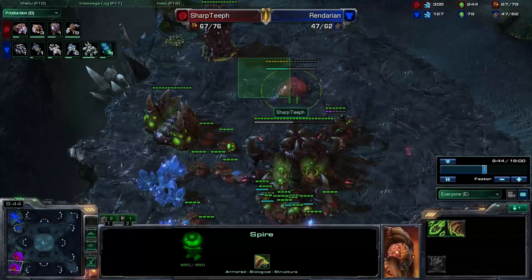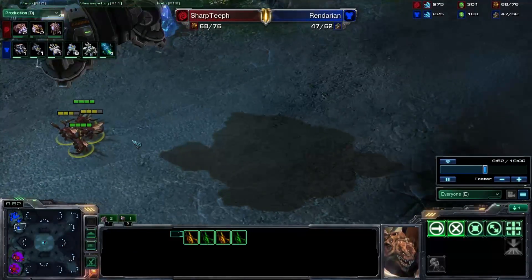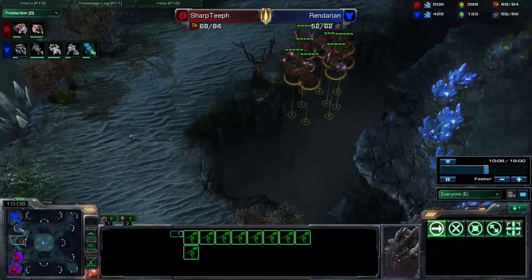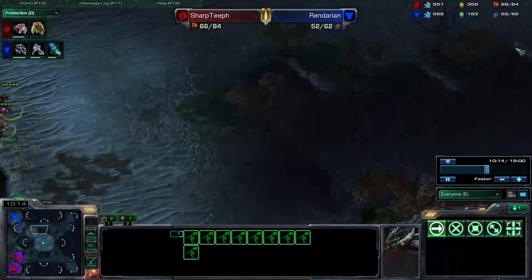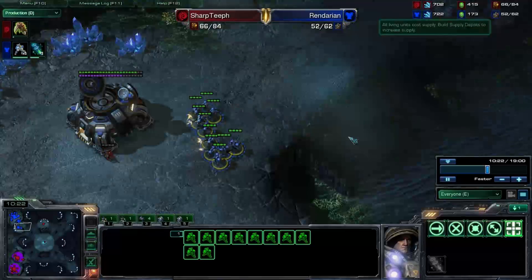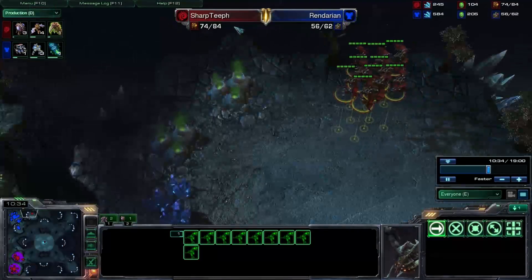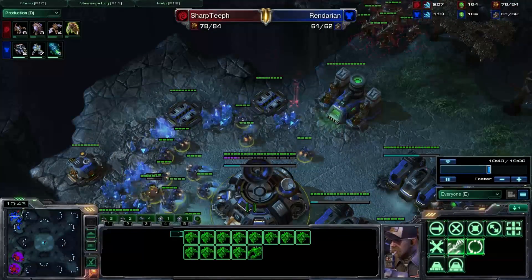Nine Mutalisks on the way and I'm throwing in an Evo Chamber to get some upgrades for these Zerglings. I left four Zerglings at his base to delay the Command Center just a little bit. Nine Mutalisks heading across the field — that's a huge deal for my opponent considering he only has ten Marines, not a single missile turret, and is extremely oversaturated in his main.